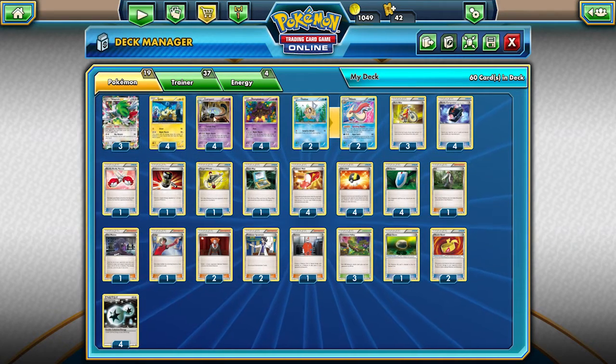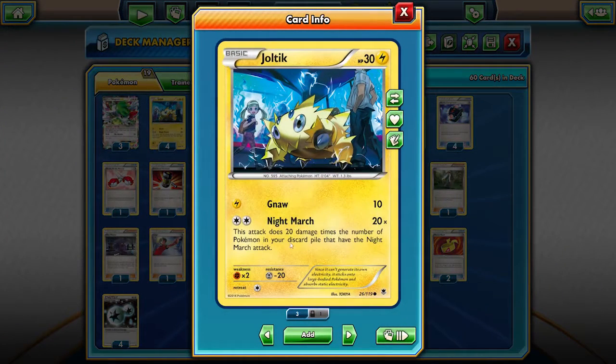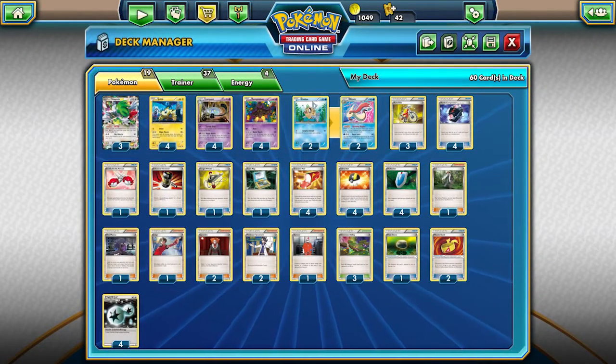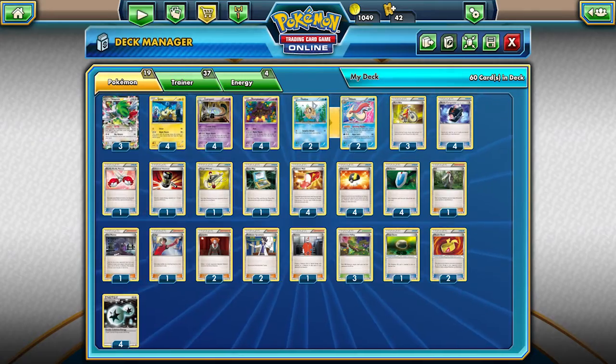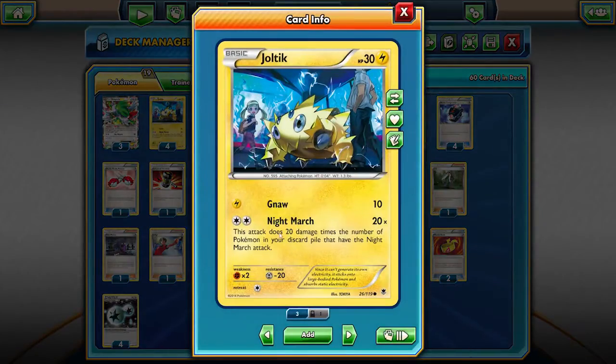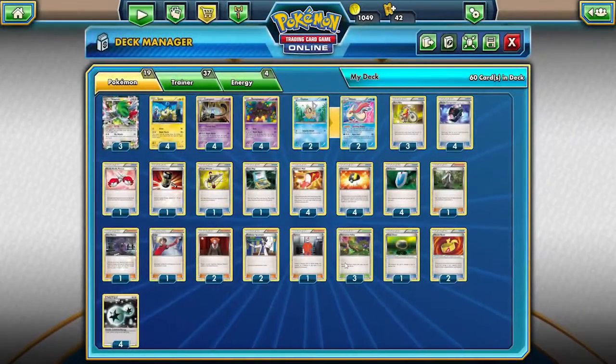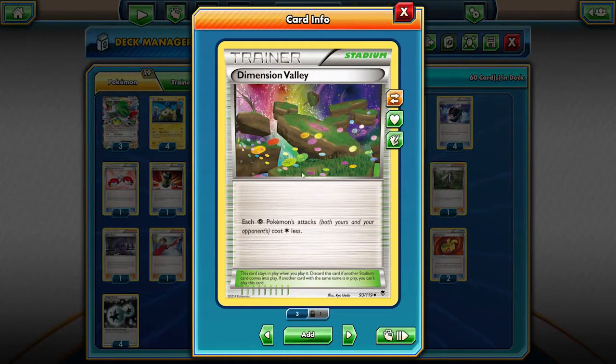As you probably know, this deck revolves around the attack Nightmarch, which basically says this attack does 20 damage times the number of Pokemon in your discard pile that have the Nightmarch attack. Your main strategy has two hitters you want to attack with, and three hitters with Shaman-EX and its attack Sky Return. You want to attack with Joltik for a DCE or with Pumpkaboo with a DCE, in combination with the Stadium Dimension Valley, which says each psychic Pokemon's attack costs one colorless less.